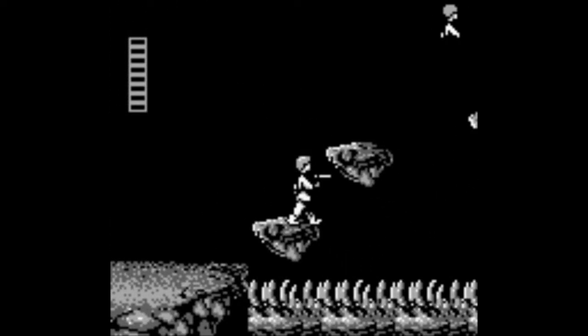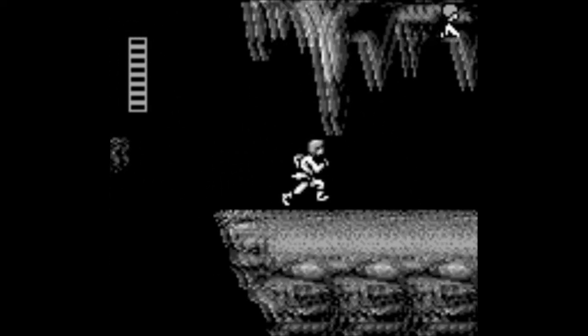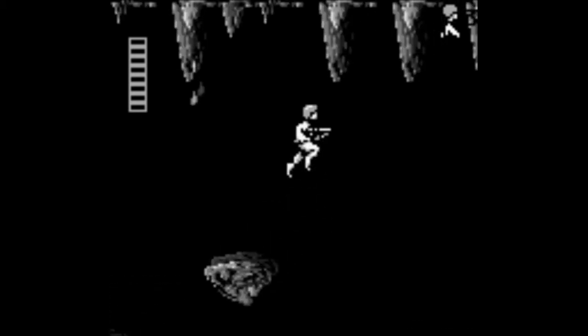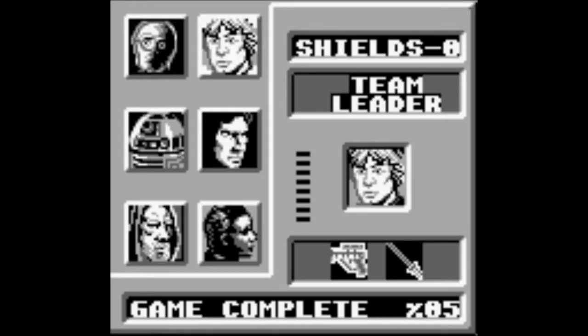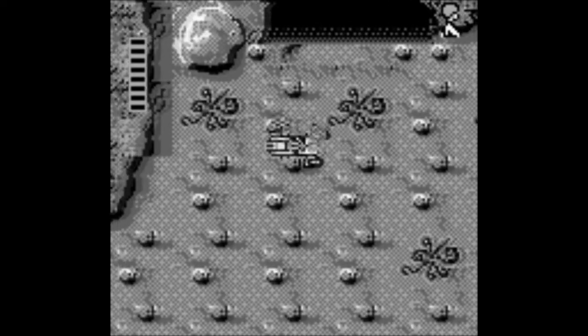I'm basically going to see how far I can get. I'm going to split up these videos, and hopefully you guys will enjoy it. So this first cave, we do have to go through. There's no way around it. It gives you a powered up blaster, so we'll leave... wrong button. Select. You want to go in here and select that, and it should be powered up. I don't really know how it works, but I know it works.